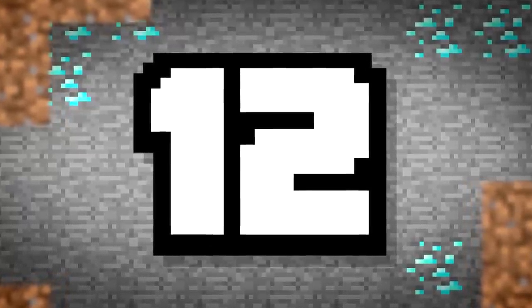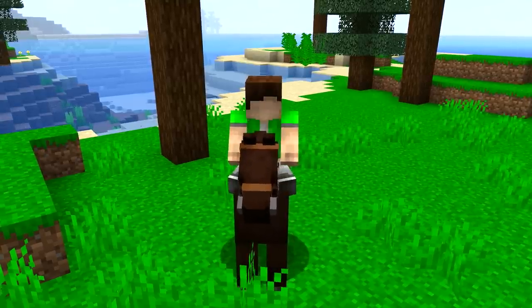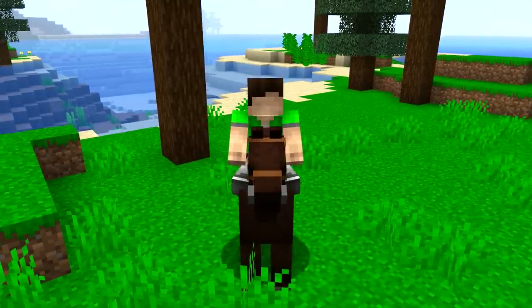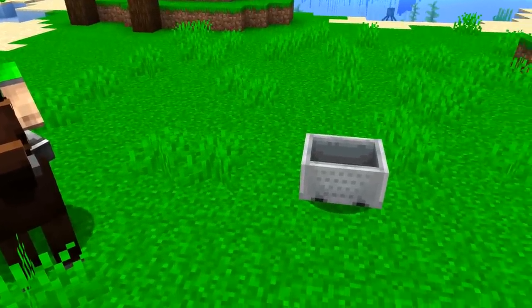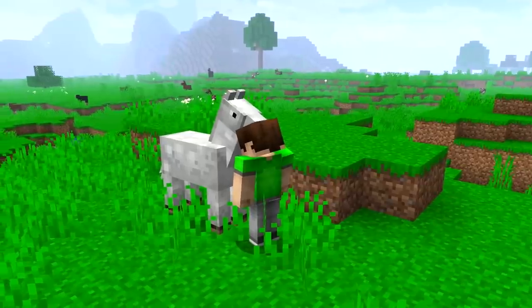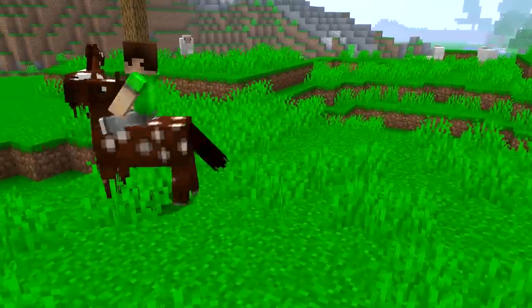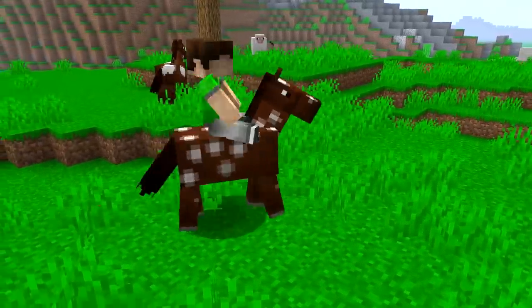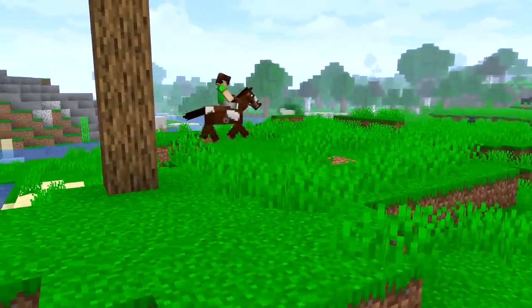Number 12. That's a cute horse, but is it fast? You know the pros ride only the fastest horses. You might as well have a mine cart at that pace. Horse speed is completely randomized and not based on color. You have a 68% chance to get one faster than a mine cart, but pros tend to try over and over until they've reached top speed.